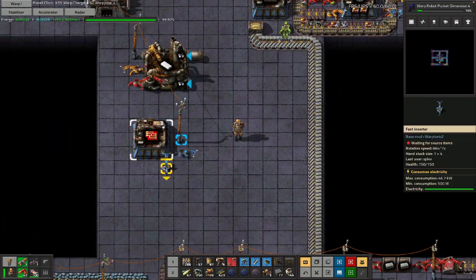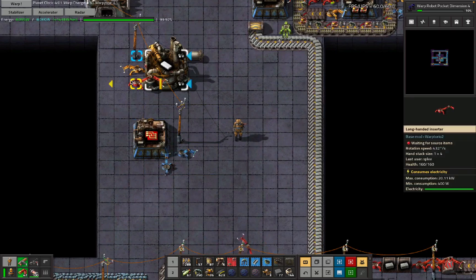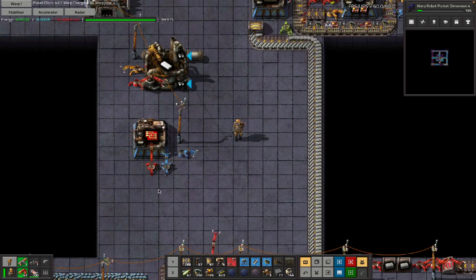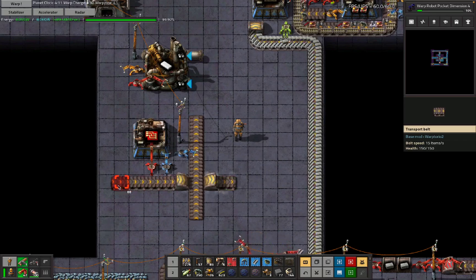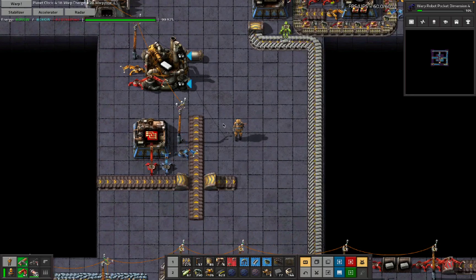One assembler, one input inserter, one output inserter — they've all got to be powered, but you can't really do less than this, and if you're doing more than this, there might be a space cost involved. If you're doing logibot things, then there's not really much to say — video unhelpful. If we're doing belt stuff, there are a couple of tricks we can play to try and make this whole system as compact as possible.